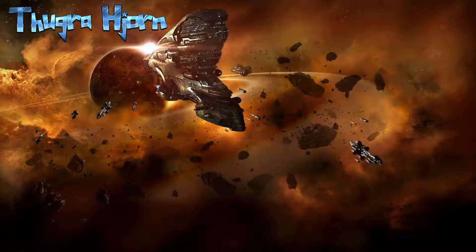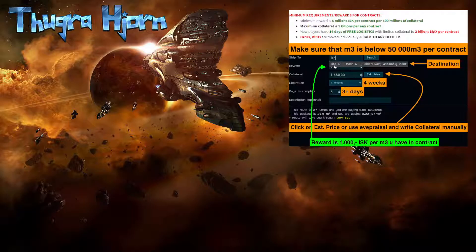There are a few rules to take into consideration when you make a contract and are going to send stuff to our headquarters. There is a minimum reward of 5 million ISK per contract per 500 million collateral. I personally calculate 10 million ISK per 1 billion collateral. The maximum collateral is 5 billion per contract, and the maximum cubic meters per contract is 50,000 — please do not go beyond that.